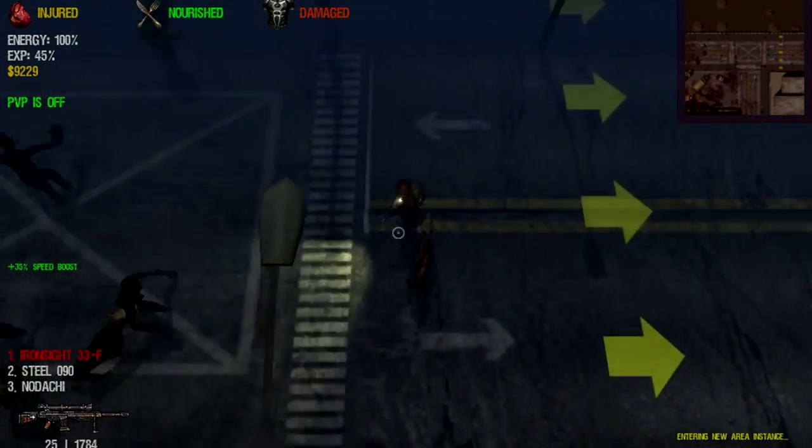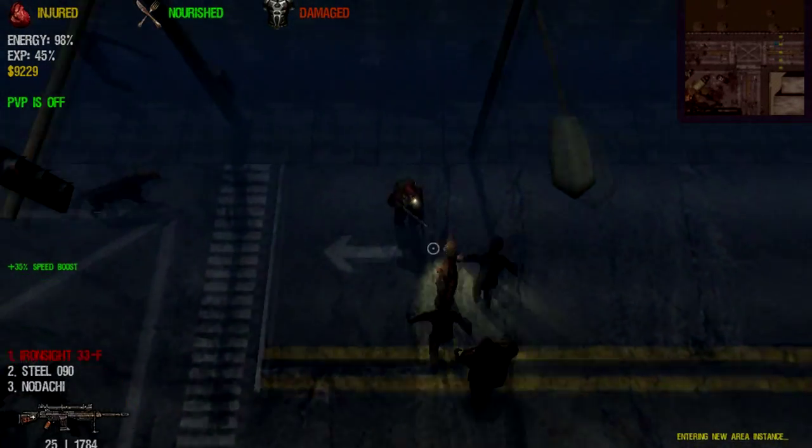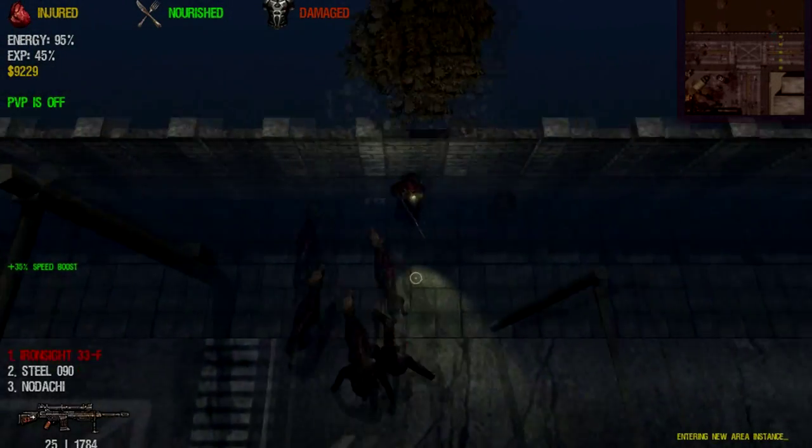You see these guys randomly chasing me? This means that it is a random aggro spike. And if you don't see a boss anywhere, this is just an aggro spike.